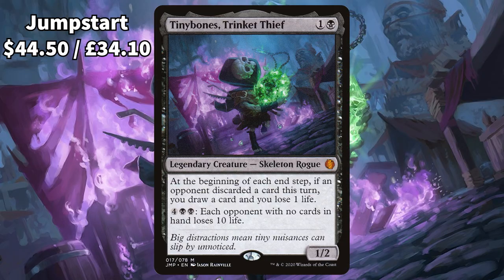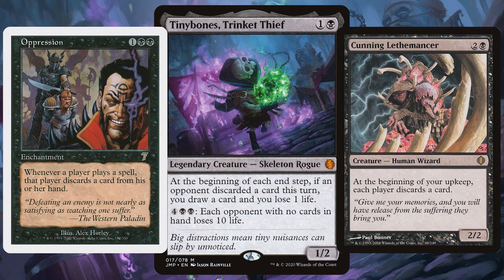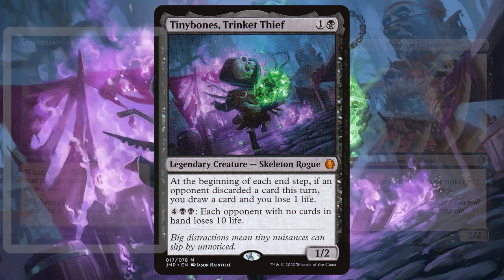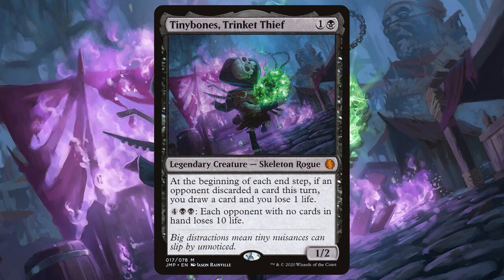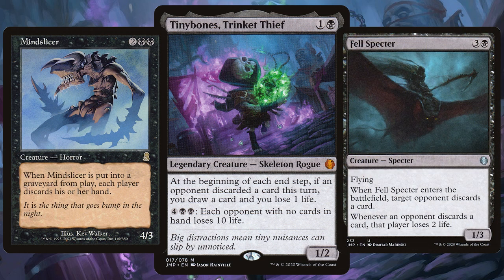Just missing out on the top half of the list at number 6, we have Tinybones, Trinket Thief. Discard is the name of the game — you want to make sure your opponents have zero cards so you can trigger Tinybones's ability and make them lose 10 life each. Play cards like Necrogen Mists, Bottomless Pit, Oppression, and Cunning Lethomancer. Imagine going to your upkeep knowing you're going to have to discard more cards than you're about to draw. Having discard-loving options like Painful Quandary and Megrim, and with creatures such as Mindslicer and Fell Specter forcing opponents to discard more and more, soon enough you'll be in a super powerful position and win the game.